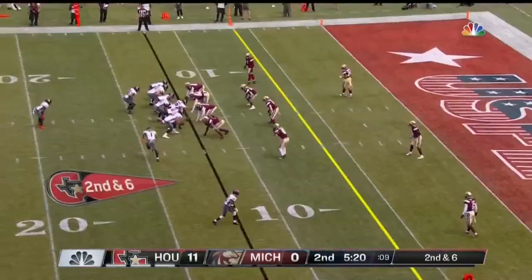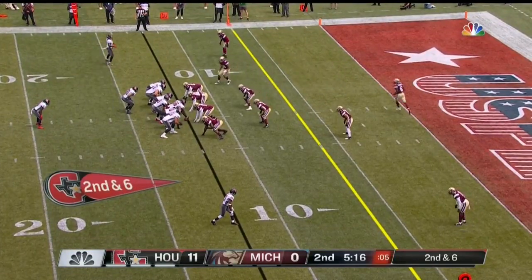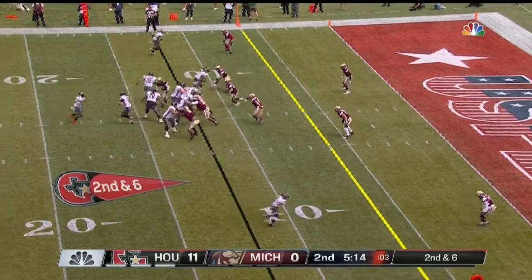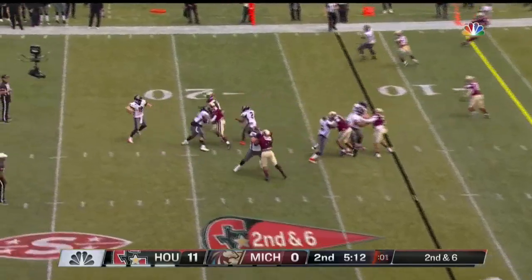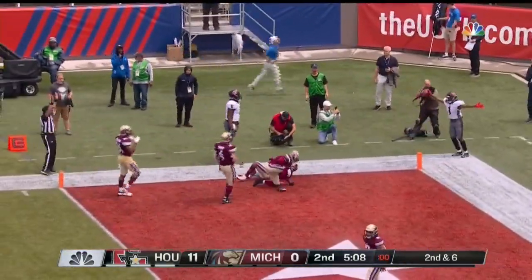So we've seen the spread look, now we get the power offensive look out of the gamblers. Thorson, play action. Pressure in his face again. Gets a throw in the air. Cock for the touchdown.